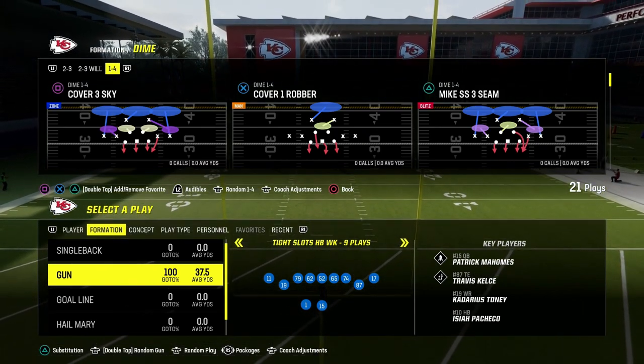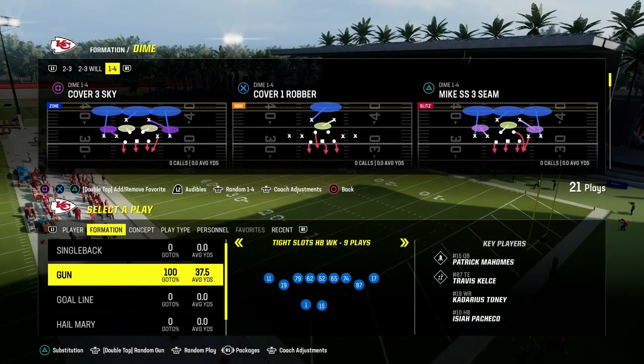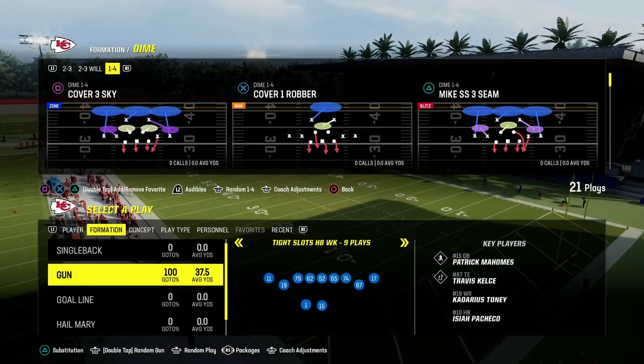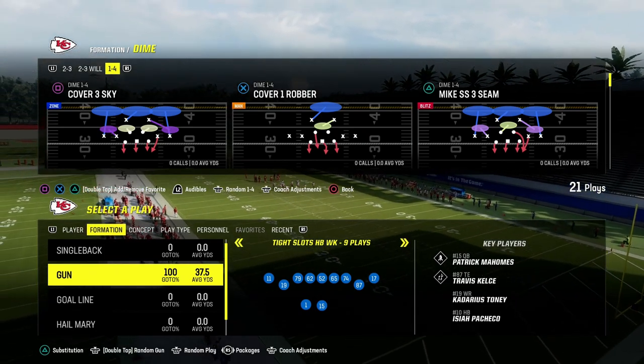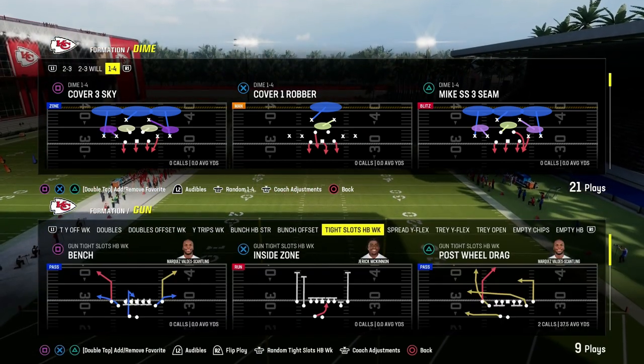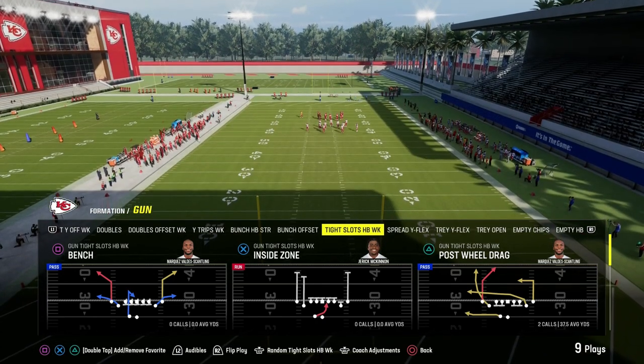This video is going to show you the best man beater in Madden 24. It comes to us out of the Cincinnati Bengals Offensive Playbook. Welcome to the channel — if you're looking to get better, make sure you hit the sub button. We post free tips on here every single day. We're talking today about a play out of Tight Slots Halfback Week in the Bengals Playbook, and this is going to be a great man-beating concept.